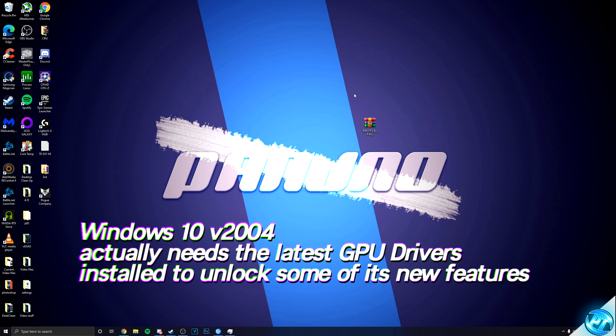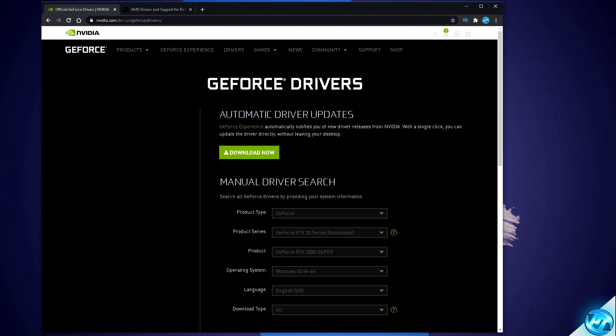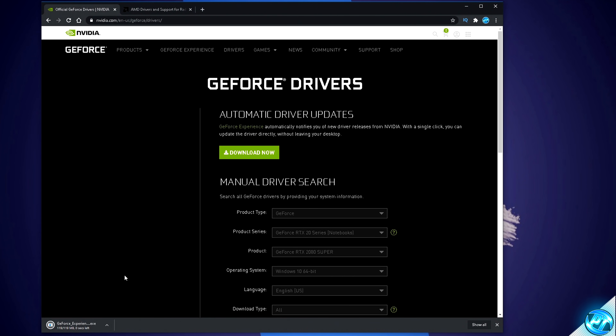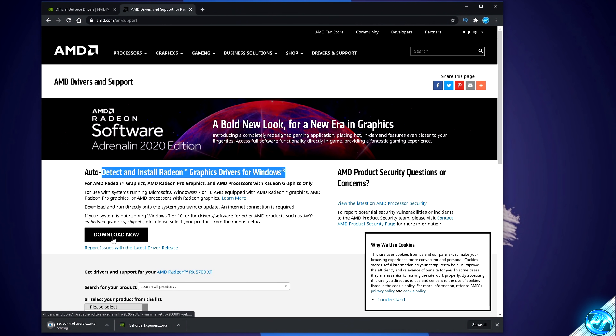To install the latest drivers, navigate into the description down below and click on the corresponding link whether you're running an NVIDIA GeForce card or an AMD Radeon card. For NVIDIA users, you'll be brought to the GeForce driver update utility — click on the automatic driver updates utility, select download now, download the program, open it up, and it will detect and install the latest graphics card driver. For AMD Radeon users, it's a very similar process — head over to the AMD Radeon support page, go to the auto detect and install Radeon graphics drivers for Windows utility, click on download now, download and open the program, and it will detect your GPU and get you running on the latest driver update.